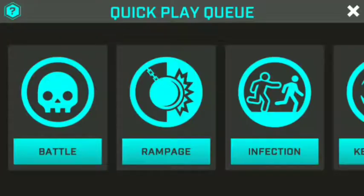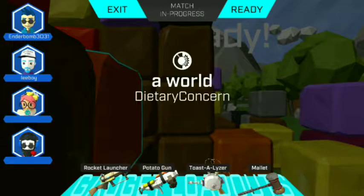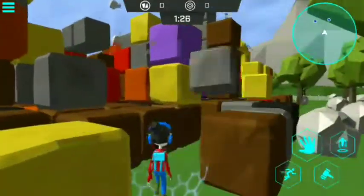We'll be going to the quick play queue and we'll be picking the Rampage mode. The Rampage mode's objective is to break as many blocks as you can in three minutes. You don't have to kill your enemy — you just have to break those breakable blocks.